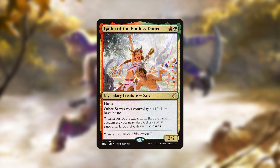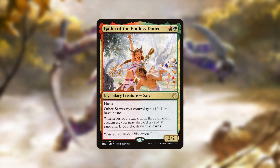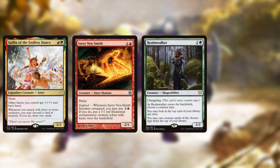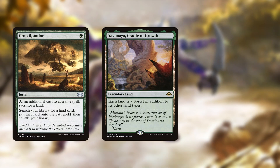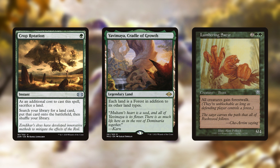To build Satyrs I'd obviously pick Gallia — it's a no-brainer choice for this tribe. I can think of two main ways to approach it. The first is a normal tribal deck where we run every Satyr we can plus a few changelings to fill out the numbers, then use green pump effects and a wide board state to swing at opponents. We can use cards like Crop Rotation to get Yavimaya into play and use Lumbering Satyr to make our board unblockable for the final swing.